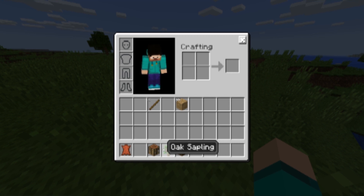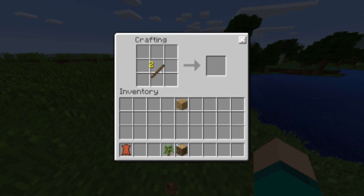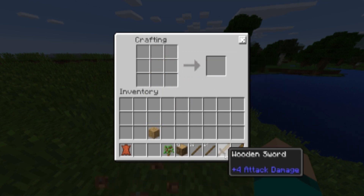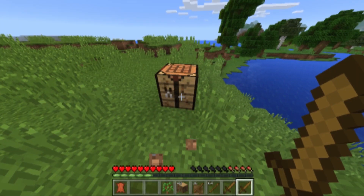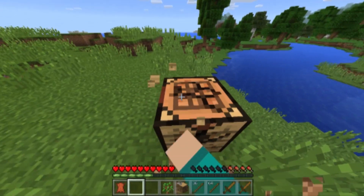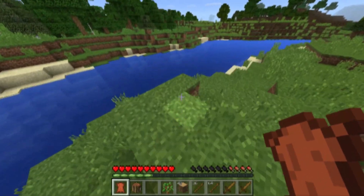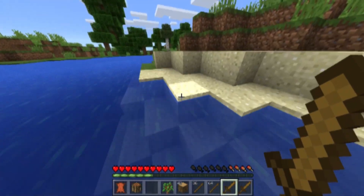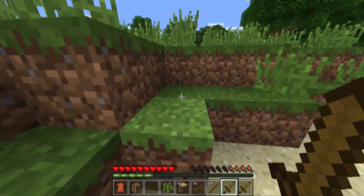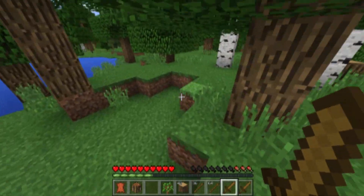I'm going to place this crafting bench down and make a quick sword. I just made a ton of sticks. I threw away the axe — that sucks. There we go. That way we can just go ahead and kill animals as we see them. I'm really liking this highlighting effect. It's such a small change — it's probably the smallest change over everything.